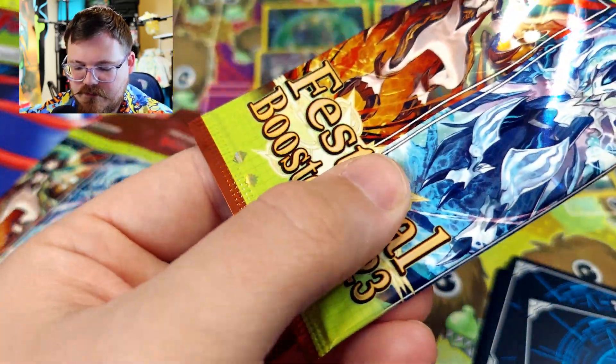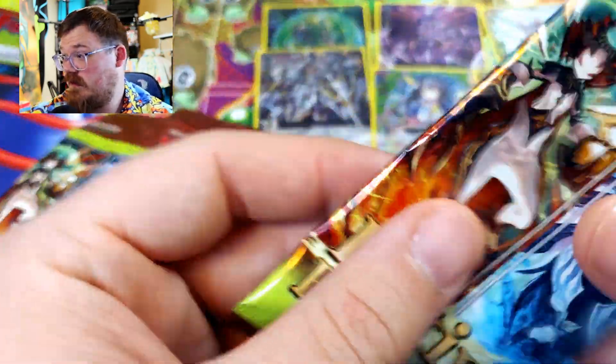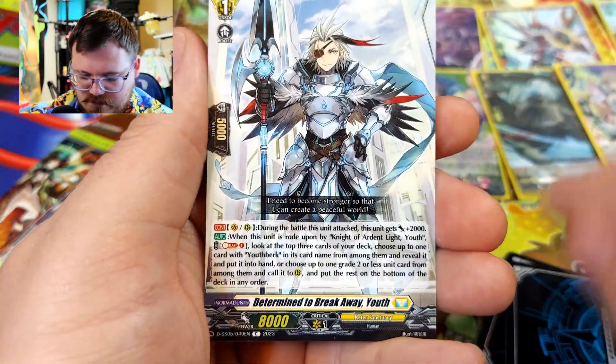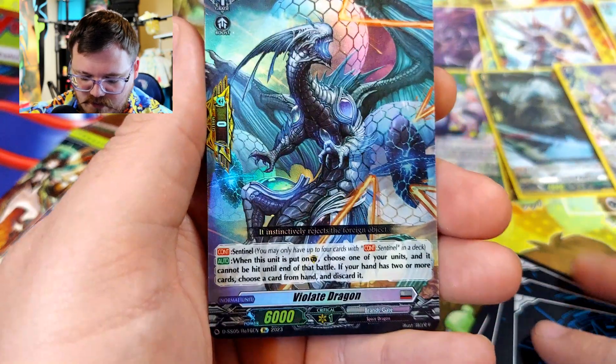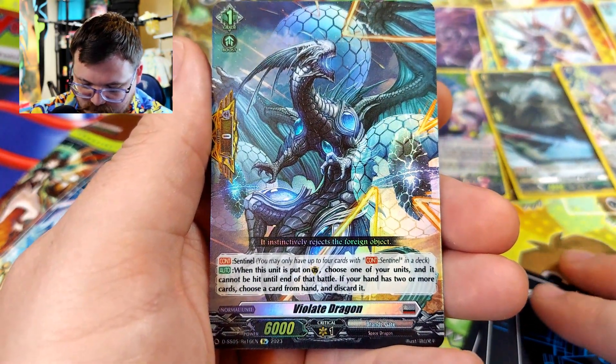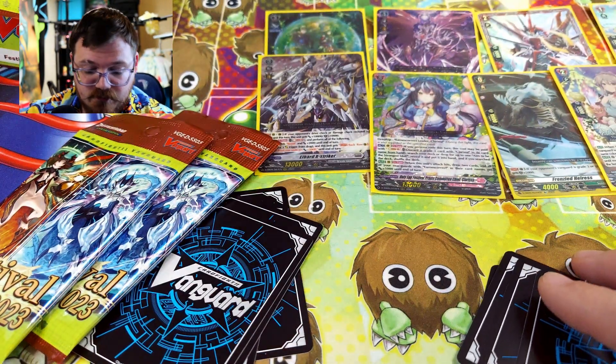Let's get the next one. I'm going to try to keep this video under 10 minutes — hopefully I can make that goal. I need to be a little quicker if I stop talking, though. We have a perfect guard with a Violet Dragon — pretty cool one.